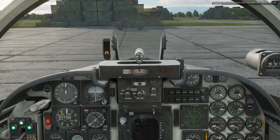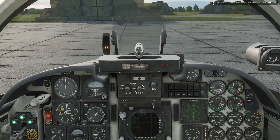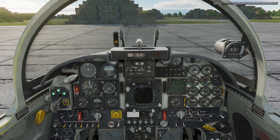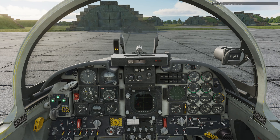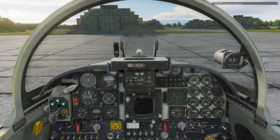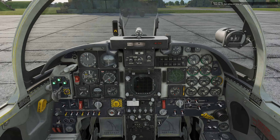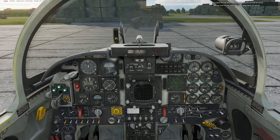Now we're ready to get going. We're going to increase the RPM to 85% using the number pad or a throttle setup. The escort vehicle is there ahead of us — you can see it. We're going to slow down slightly and press S for nose wheel steering.